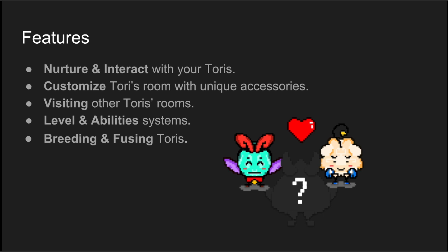Cryptory has some features. You can interact with your Tories, customize your rooms, visit other people's rooms and Tories, and there's also a level and ability system in Tories. And the highlight of it all is you can fuse Tories together.